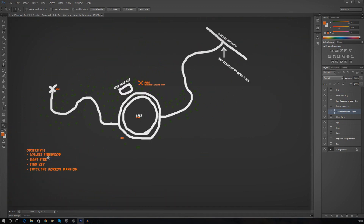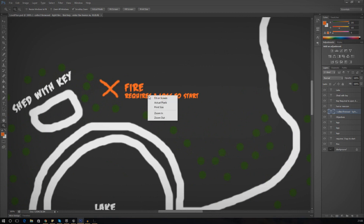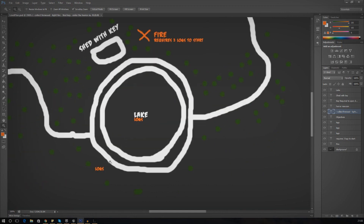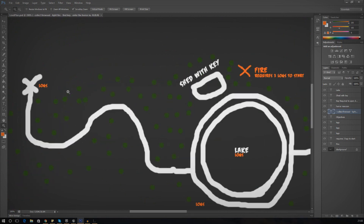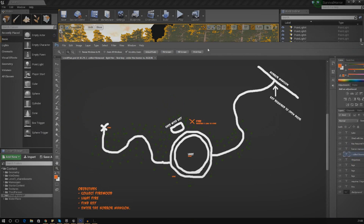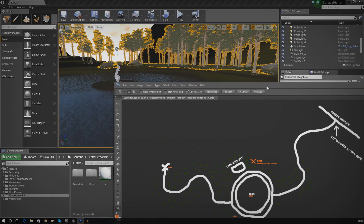The 'light fire' step is going to be a little bit harder because we're going to have to tie that to some kind of event when the player has actually collected three logs, since the fire is going to require three logs to start. So we're going to hook that up. For now, I want to place the logs in the scene — one in the middle of the lake, one just down below it, and another near the start area. I also want to place a couple of hunger pickup items and a few other bits today.